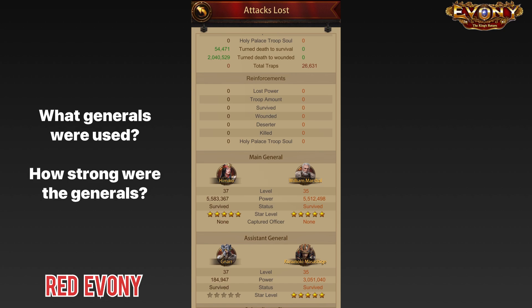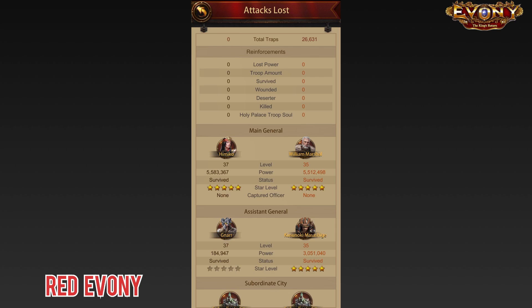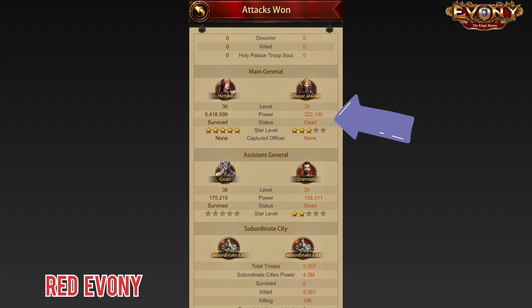In some cases when you're reviewing your report — let's say you lost a defense — once you get to this wall general section, that could quickly be an indication of what went wrong. Because if you had a situation where you had the wrong general on your wall, there's not much point reviewing the rest of the report. When you have this kind of situation, you already know instantly what went wrong.